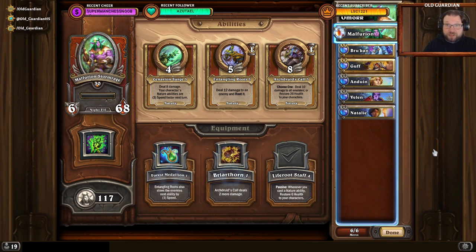As for the heroic version, this is actually the team that I completed the heroic with: Malfurion, Brukan, Gav, and then Anduin, Velen, and Natalie Selene. I used Malfurion, Brukan, and Gav to climb all the way to the boss, and then in the boss fight I opened with the Holy Squad — Anduin, Velen, and Natalie — taking down the adds, and then bringing in the nature team. Bringing in Brukan when it's safe to do so, Brukan starts to ramp up that nature damage, and then the boss will fall.